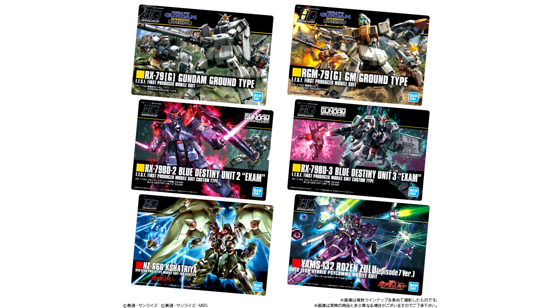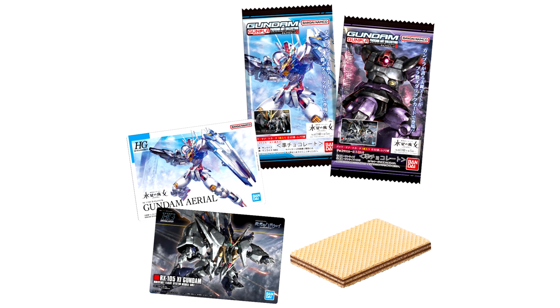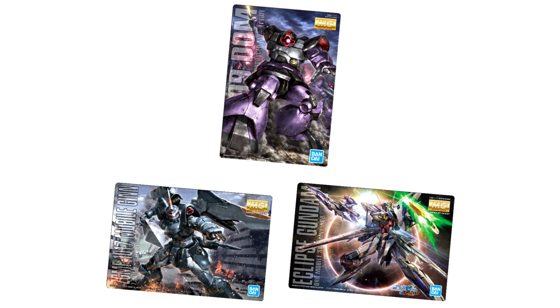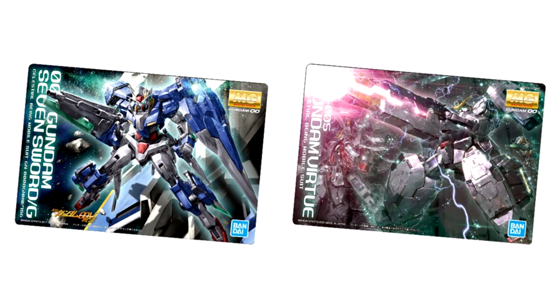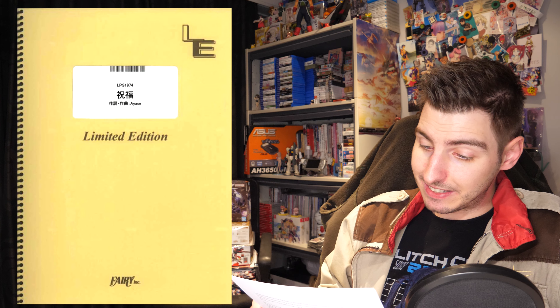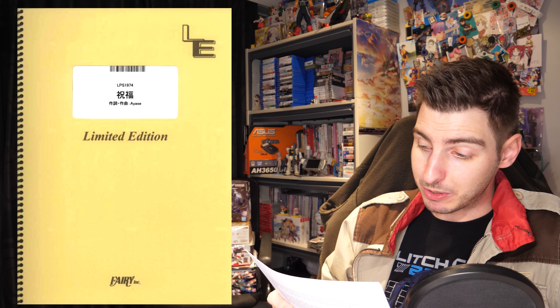From Monday on, 143 yen — 1 US — gets you one package of the eighth set of Gunpla Box Art Collection chocolate wafers. Each package contains one wafer and a randomly packed box art card featuring a variety of model kit lines and mobile suits, with the highlights being the Witch from Mercury and Hathaway's Flash.